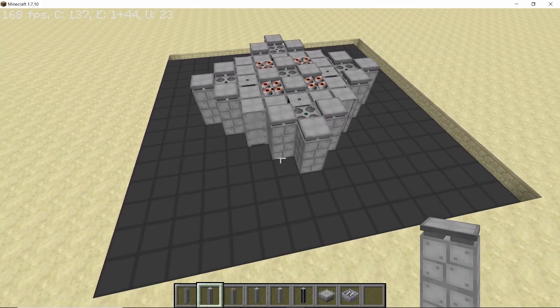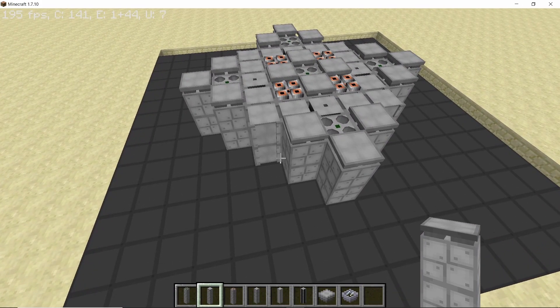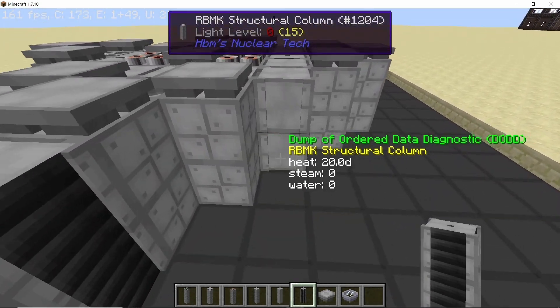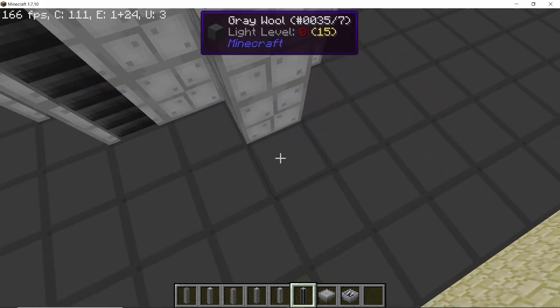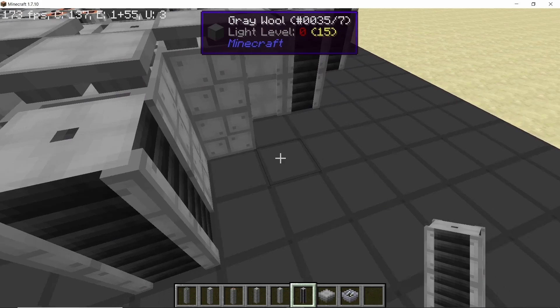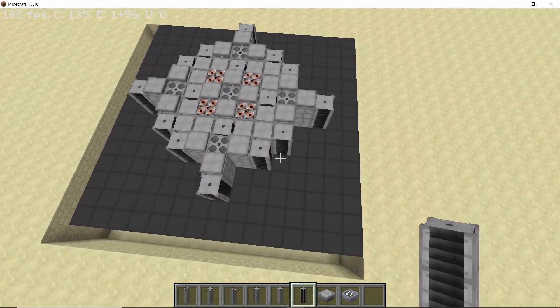Once the control rods are placed like this, we are going to start placing some moderators in front of the control rods. In the intersections that will be formed, we can place a few rods there. Place down graphite moderators like this — basically they should cover the entire path that the neutrons are going to take. This will give you intersections like this on all four sides.